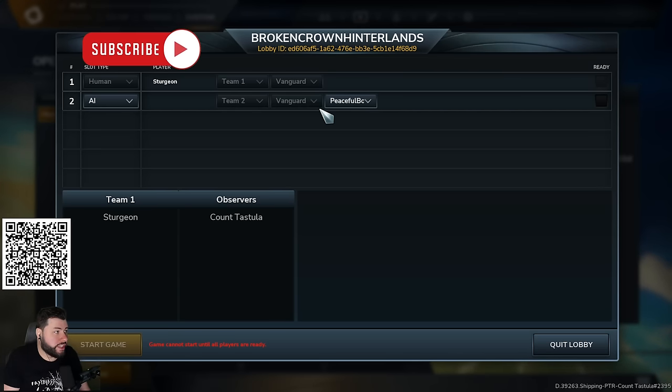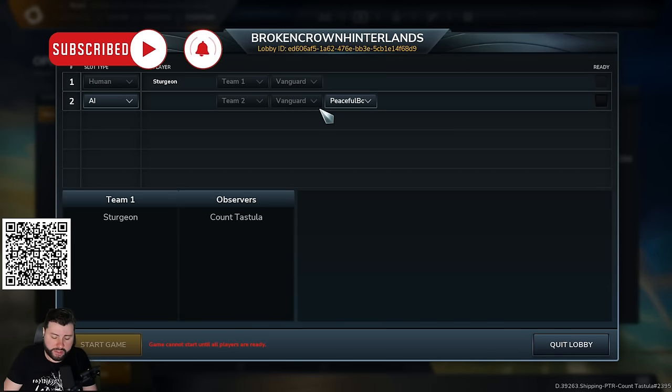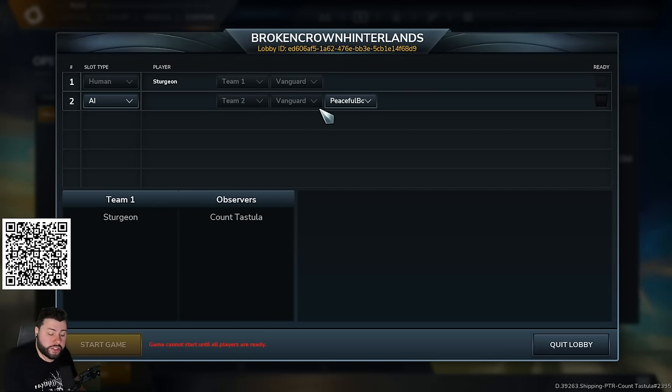Steve has about 300 hours in the beta and was an excellent StarCraft player. He has three or four builds to show: CC first, dog rush, mass dog, one base hedgehog opener into expand, or barracks first into bio or mech. They decide to do the dog build first.